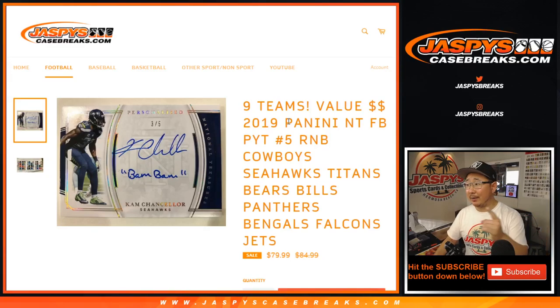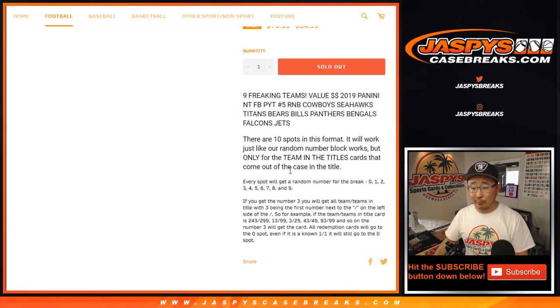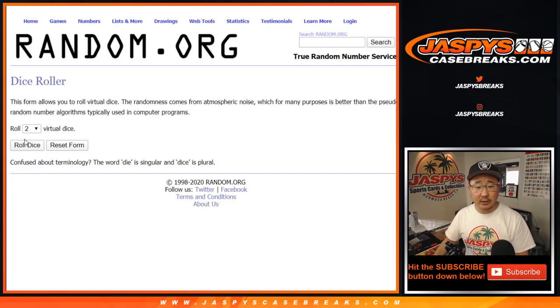Hi everyone, Joe for jazbeescasebreaks.com doing a quick little nine team random number block. Bunch of teams in this one. It's a standard random number block randomizer for Pick Your Team Five. Everyone knows how this works — if you don't, details are there. Big thanks to these folks for getting into this one. There are the numbers. Let's roll it.